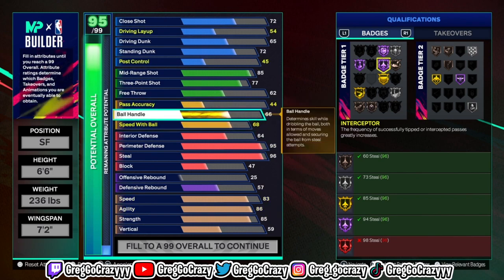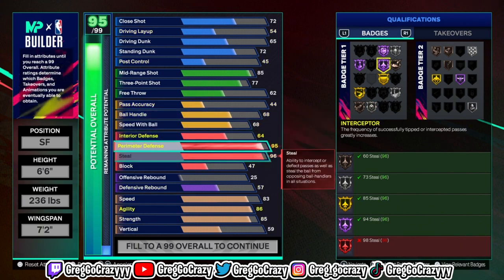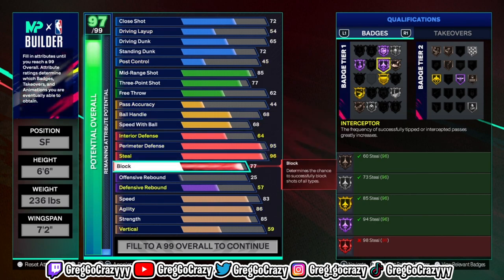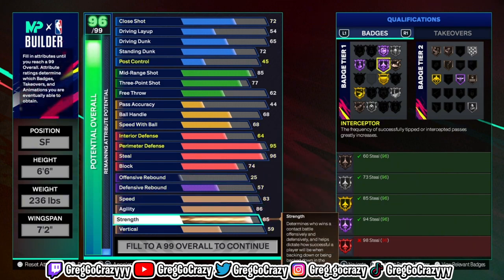At 6'6" you can get all the legend badges — you just need to unlock them on Starter 4. You can get double rep really easily in this game. In MyCareer there's a way to get the gold jersey or dynasty jersey after a couple seasons. There's a method for that out on YouTube already, which helps you unlock cap breakers a lot easier than usual.